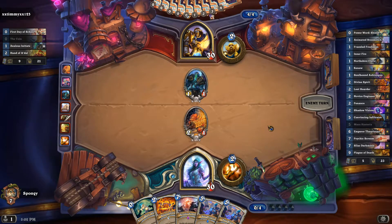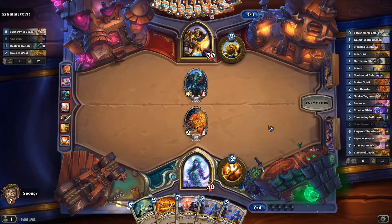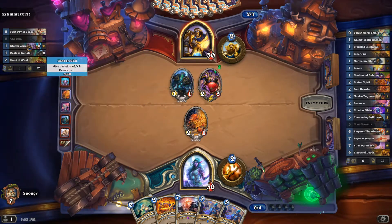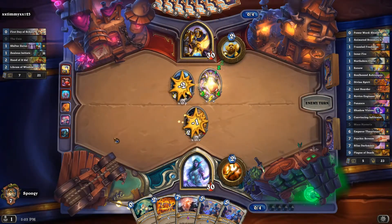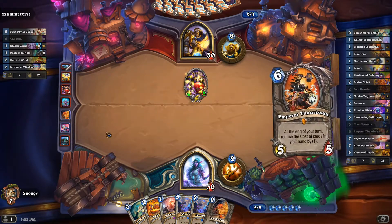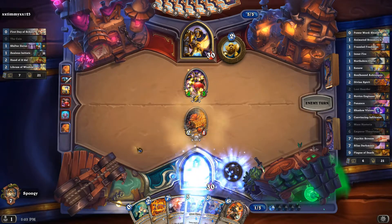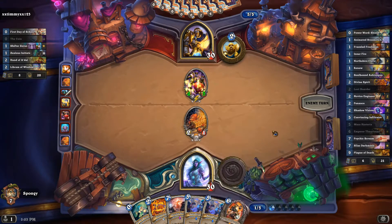We have a lot of our clears in hand — two Mass Hysterias and a Psychic Scream. Shifter Zerus — interesting. Hey, Emperor. Can't play this for a bit.